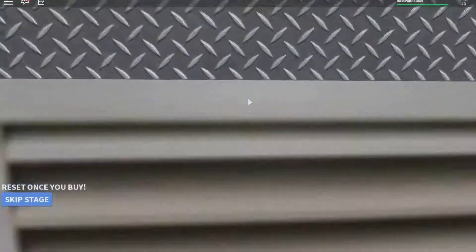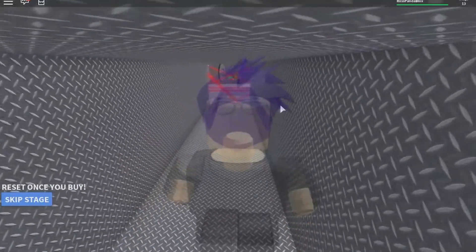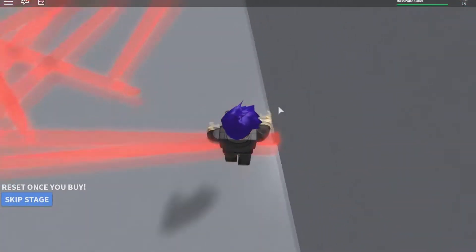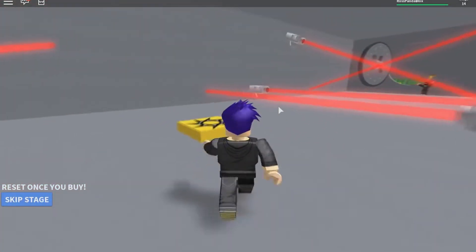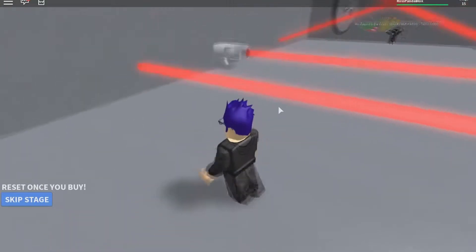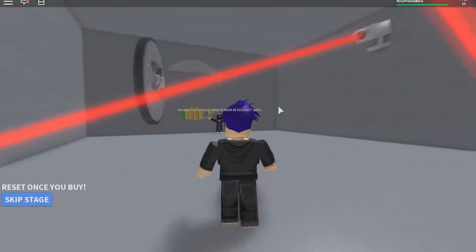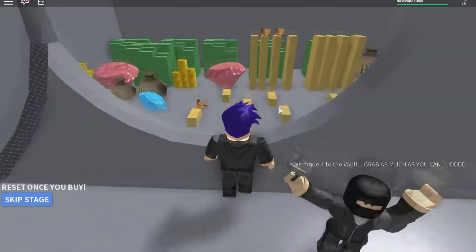Alright let's go in here again and now we're going to be in another maze as well. Oh no. If it was a maze again, you probably get it. Alright let's jump over the lasers. Oh my god, there's like security cameras just pointing lasers. It must be a scary bank. Oh my god — cash! Oh my gosh, we made it to the vault! Grab as much as you can!